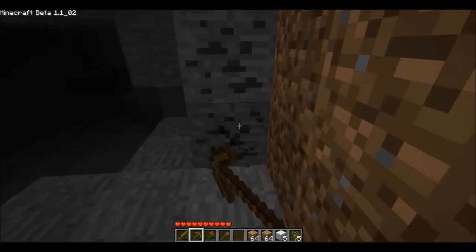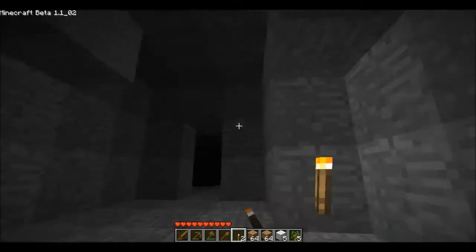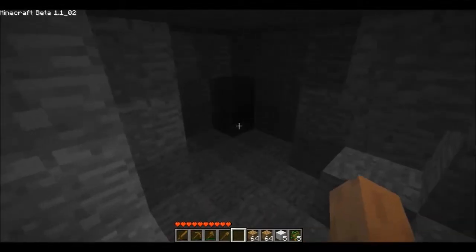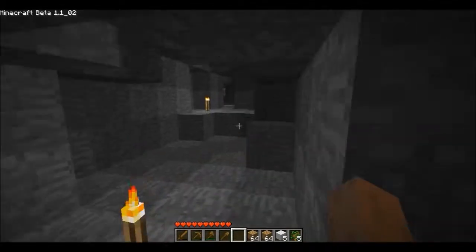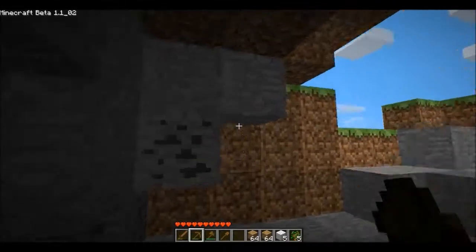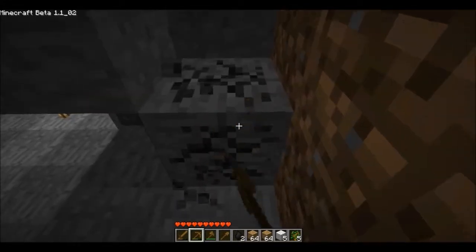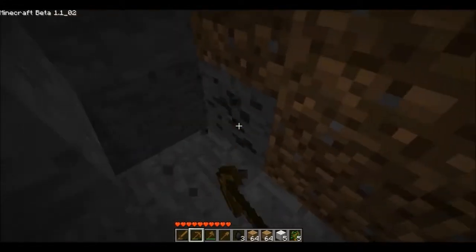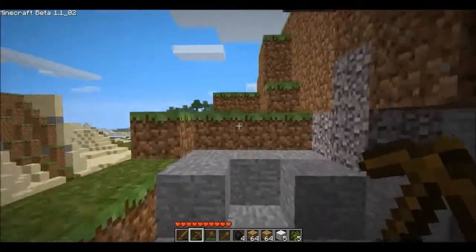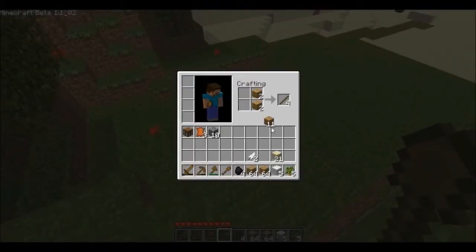Look at this — I still don't have coal. I was like, let's make torches. Let's torch this cave up. It's a pretty big one. Actually, nevermind, it's not a big one. It was really hard to find iron in the old versions. Let's take that coal. Coal is really important because you need it to light a furnace up.